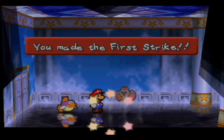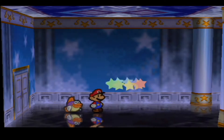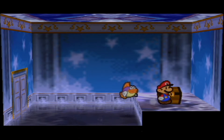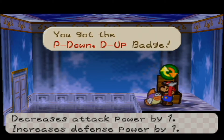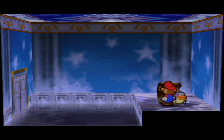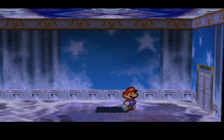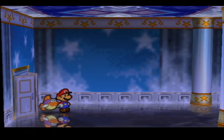That guy's dead — alright, screw you Swoop. In here we have a P Down D Up badge. It decreases attack power by one but increases defense power by one. That could be a really nifty badge depending on what battles you're going into. I personally don't like it that much, but I do know people who have gone through this entire playthrough really liking it — it's all preference.